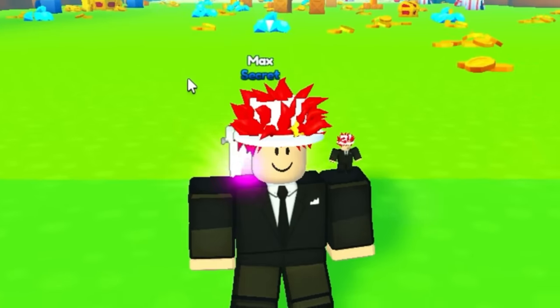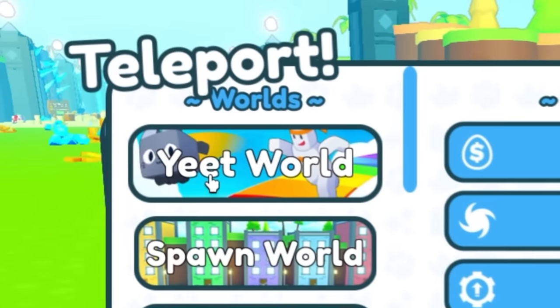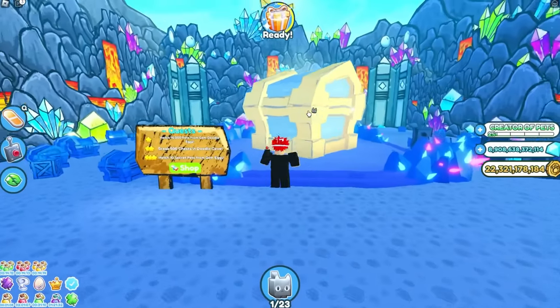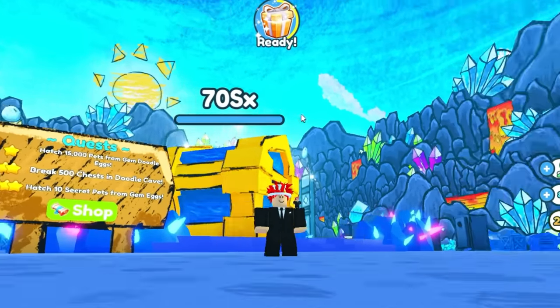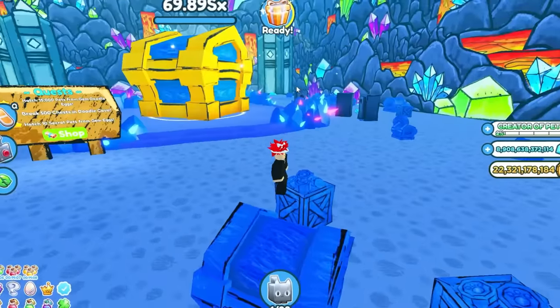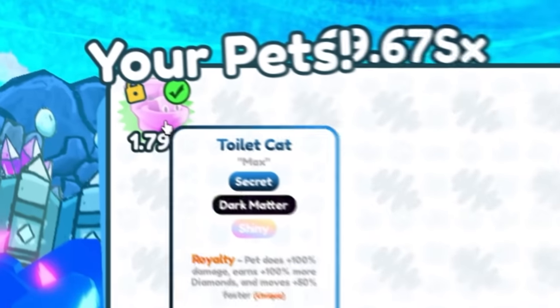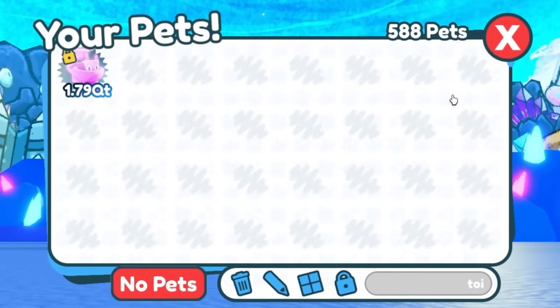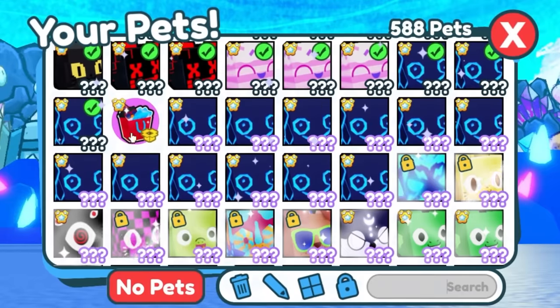So we're gonna go test it out against some chests. This is the good pet to use in the Yeet world. I'm planning to use this pet in the doodle world right here against this chest. This chest is actually pretty powerful - look, 70,000 SX, which is a lot. It's attacking the chest. It's going pretty slowly, but you gotta remember that we're only using one pet to attack it. So what if we use an entire team? The team is gonna be using the power of this pet. We're just gonna remove one pet and then have the toilet in the team.